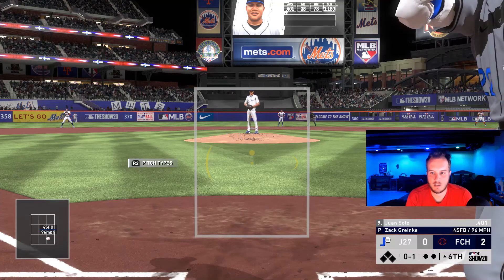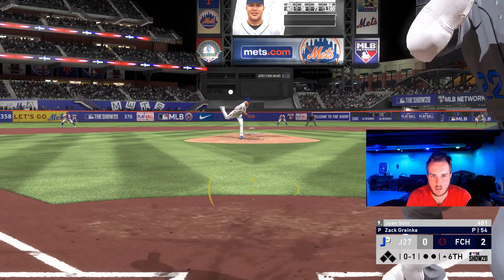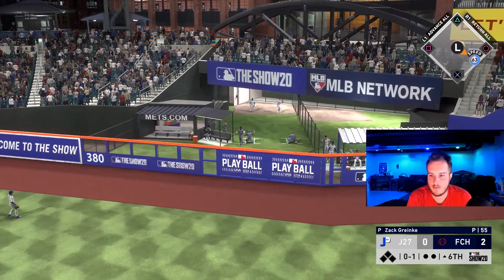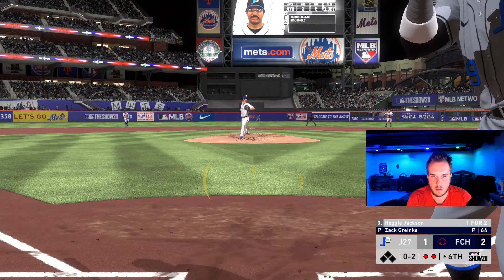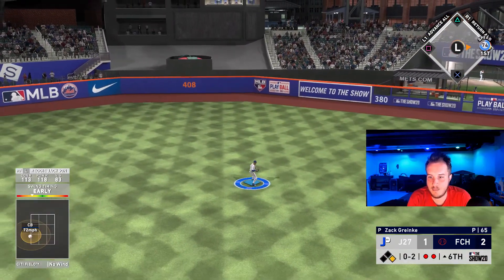That was the pitch to hit right there. That's a fastball right down the middle — we're not going to miss it. There we go — Juan Soto with a solo blast, cut the lead in half. We've got a 2-1 ball game here in the sixth. Come on Reggie — get up the middle. There we go Reggie, another base hit. Adding more stats to his debut.